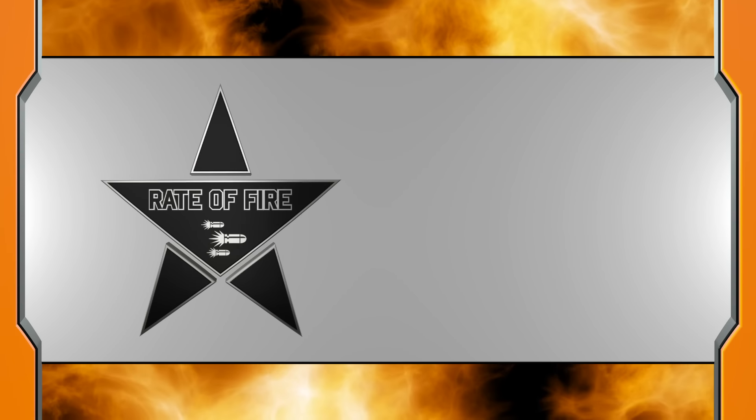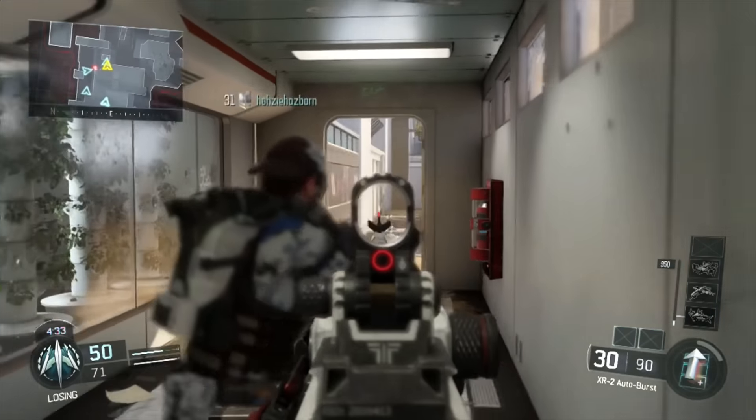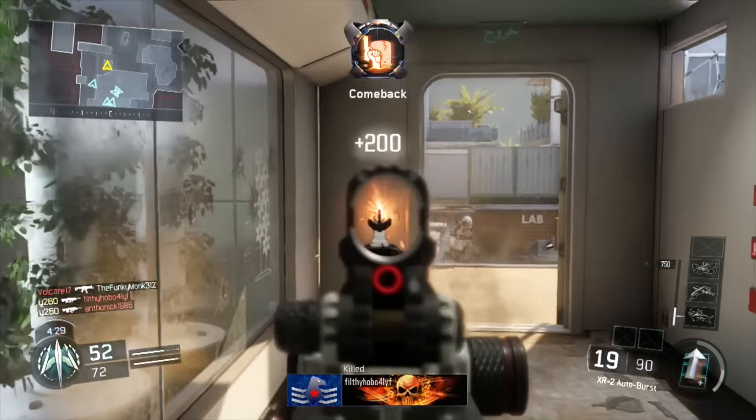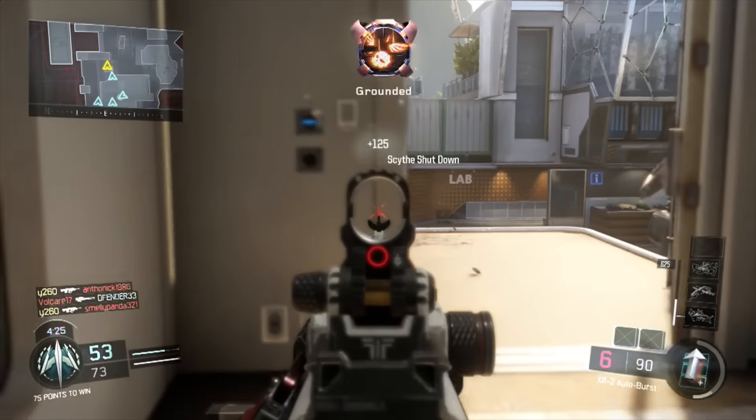Rate of fire: the XR-2 fires at 857 rounds per minute. This is fairly high for assault rifles, but remember, this weapon fires in a 3-shot burst and has a 0.2-second delay between each burst, so actual RPM is a bit lower.